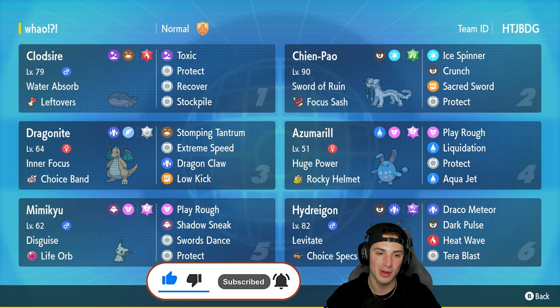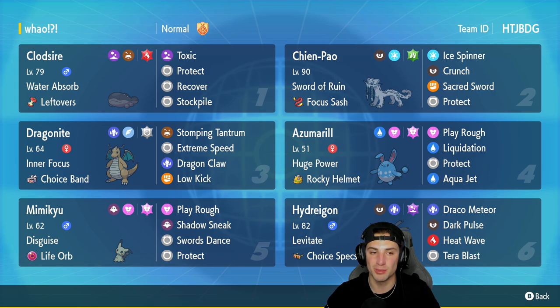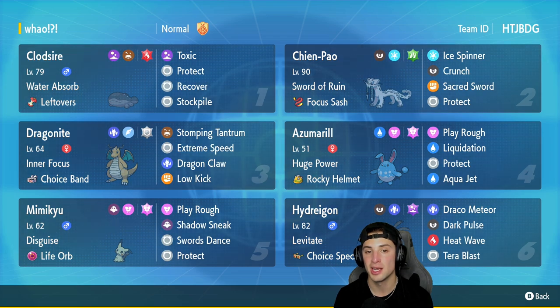This team is super cool. It's got the meta squad with Chien-Pao and Dragonite, but it's also rocking out with some off-meta Pokemon. Clodsire is going to be super bulky because it has Stockpile. Then you got two heavy hitters with Mimikyu and Hydreigon — Mimikyu hitting hard on the physical side and Hydreigon on the special attack side. Clodsire is the first Pokemon we'll go over: with Water Absorb and Leftovers, it's got Toxic, Protect, Recover, and Stockpile for that lovely special defense and defensive boost.